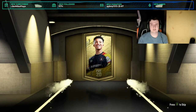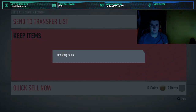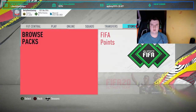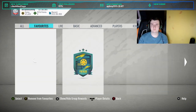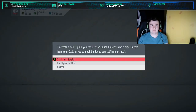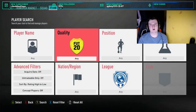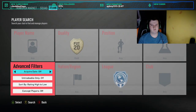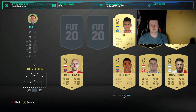You chuck the gold non-rares in — you can do it in any league to be honest because they're going to be untradeable, so it doesn't really matter. We don't get anything, which I don't expect to. So we chuck these into the club and then go on to squad building challenges. You've got all these gold players, so you go to the gold upgrade and put the non-rares in.